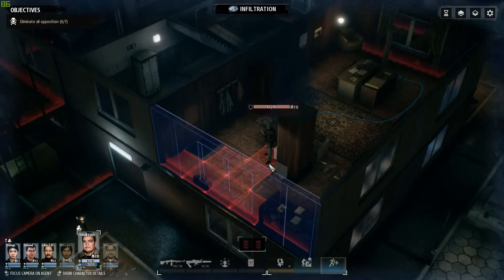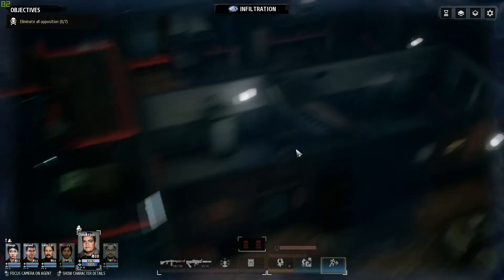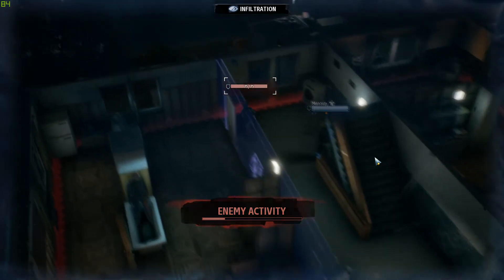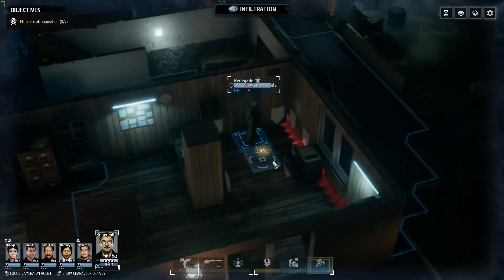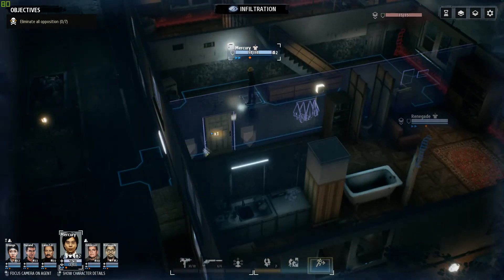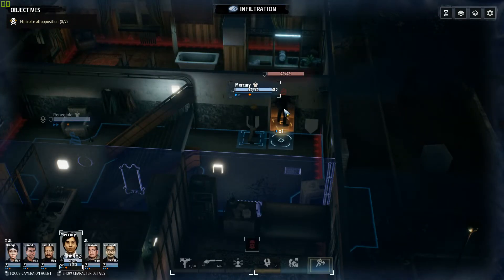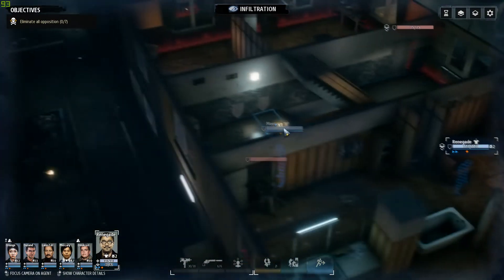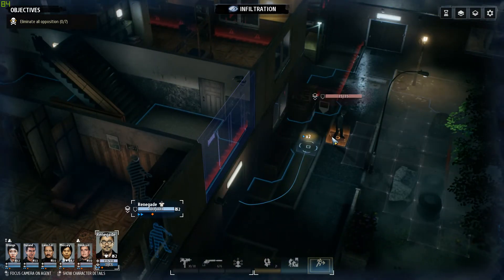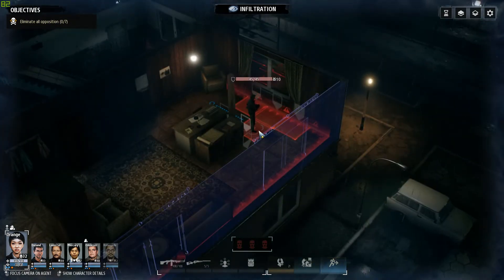If we can kill this guy, nobody is going to come into this room, I think. Let's wait. I don't think he must be standing right next to the door. I can't remember if there's anyone inside this room, so we'll just let it slide. This guy isn't moving, so we'll get to it. Now we'll kill this guy with support.